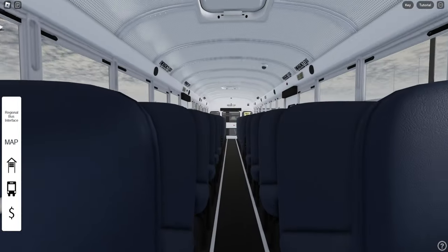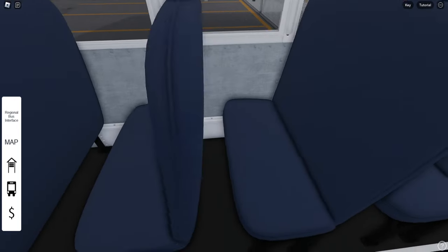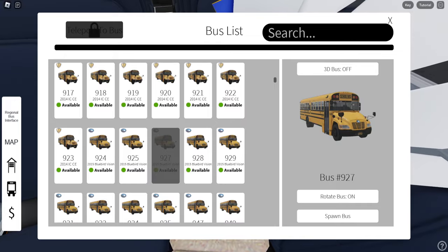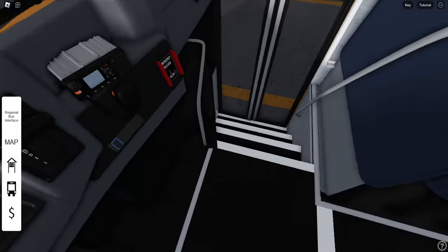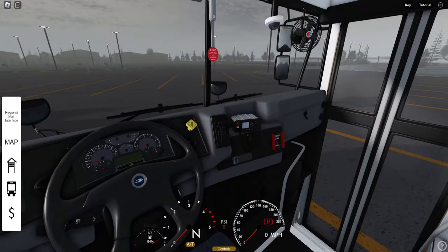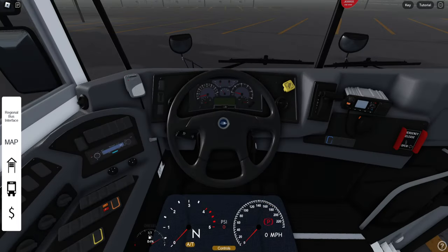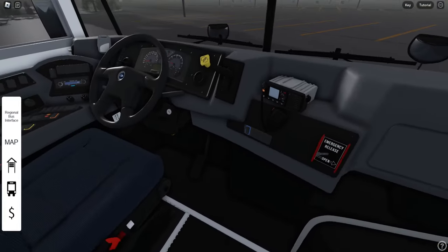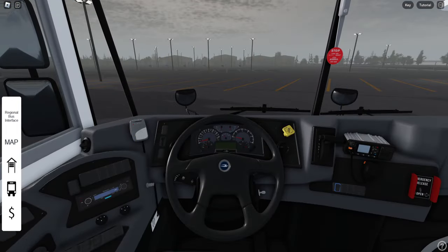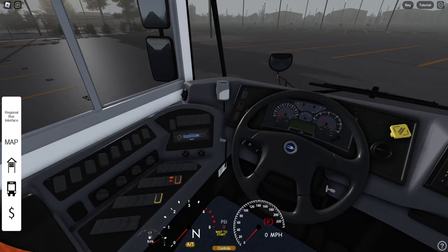Let's go ahead and take this empty bus sign off. So, here is the Bluebird Vision. I don't know what year this is — 2015. So it is an older one, but it is a lot nicer than the stock Gen X ones we have. It's not starting for some reason. Do we have to put like a key in? Yep, got to put the key in. Make sure you guys do that. And what's cool about this is you actually have to build PSI, which is pretty cool.